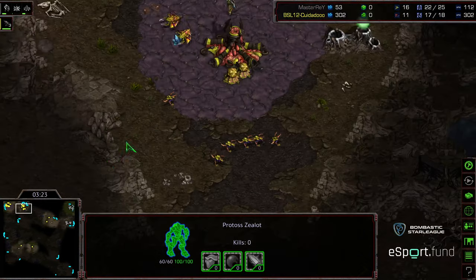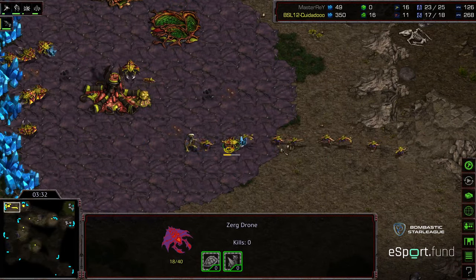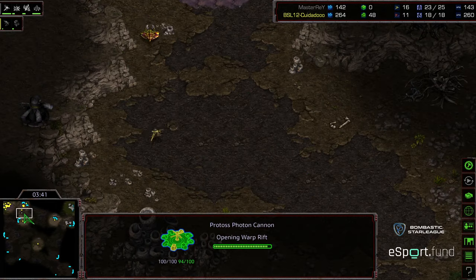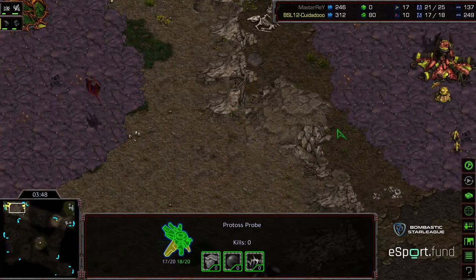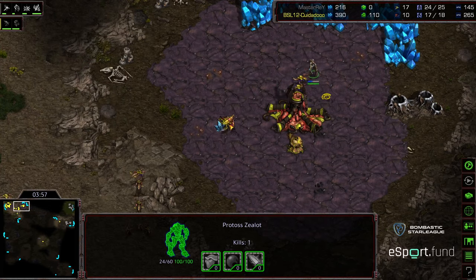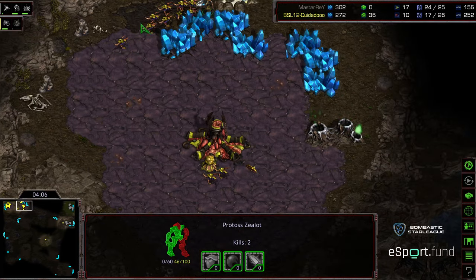The Zerglings are out, the drones transforming towards the natural, leading that Zealot away. A second Zealot is meandering across — that should provoke some additional Zerglings to be built. Zeddy dropping the ball a little bit though, Zerglings not quite gathering up to deal with that Zealot. We do have a Nexus on the way. Probe harassing that third drone, so a lot of economic disruption on Master Ray's part. He was able to deny that third, force a lot of Zerglings early, get an initial drone kill, and I believe this Zealot also killed the scouting drone. Probe has finally been killed, but this is going to be a difficult economic start for Zeddy.